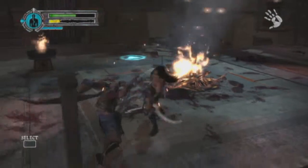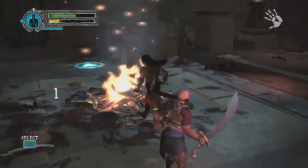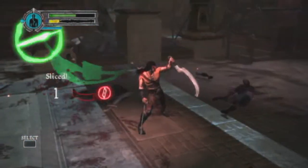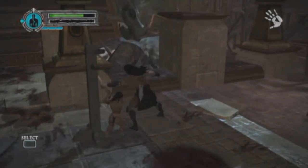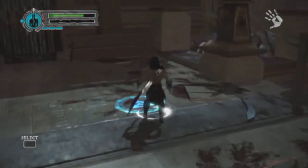Of course there are two damsels in distress in this room — you can't miss them because they keep calling for you. Although the second one, when I went to find her, I couldn't find her. She's right over here; I just kept passing by her and didn't see her. But eventually I found her.